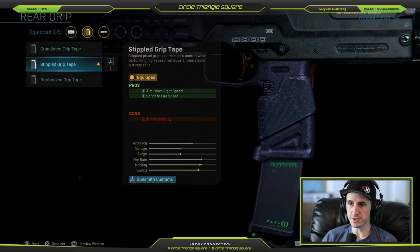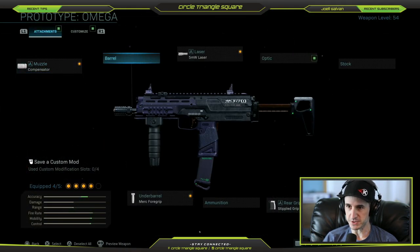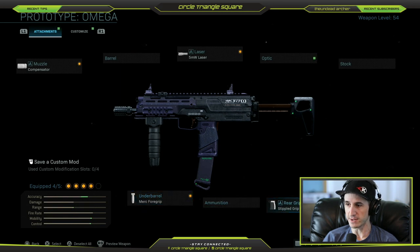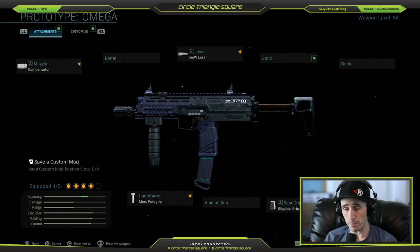We're going to go with the Stippled Grip Tape for your grip. This is going to allow you to aim down the sights faster and improve sprint-to-fire speed — it is perfect for Team Deathmatch. Now that we've got our underbarrel, Stippled Grip Tape, Compensator, and 5-milliwatt laser, you have a choice for ammunition, perk, stock, or optic. We already took the optic off; we're not doing optic or barrel on this gun.